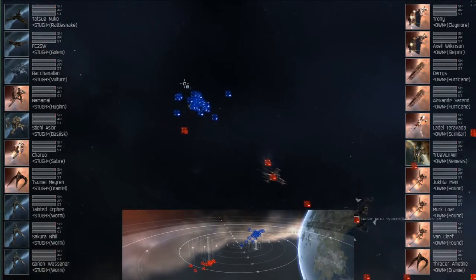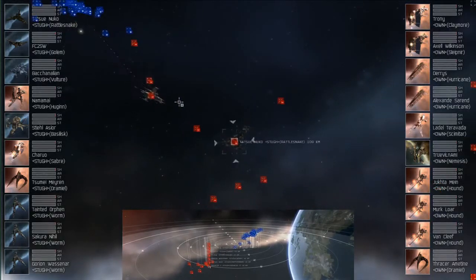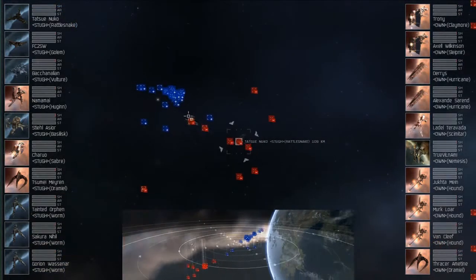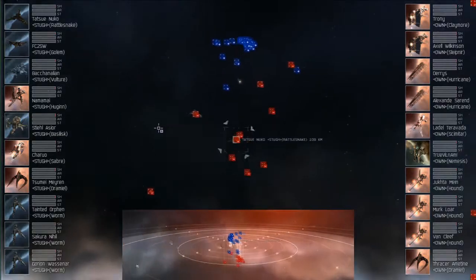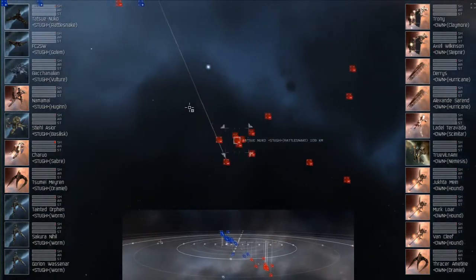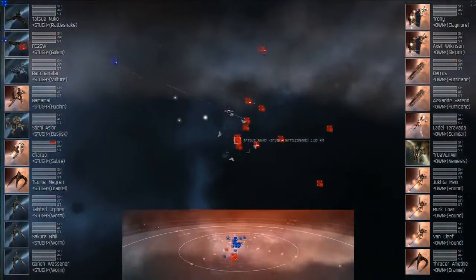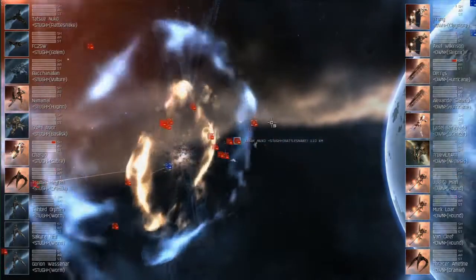It looks like for whatever reason, Own Alliance is a little slow to head across the field, but they're getting over there now. They have a lot of drones—just shield maintenance bots, actually, which is a little unusual. They've got the Scimitar there. The maintenance bots will support the Scimitar and any other ships taking damage. Still no damage. Looks like Saber's starting to take a little. And there are some Torps—should be coming from the Rattlesnake, for sure.